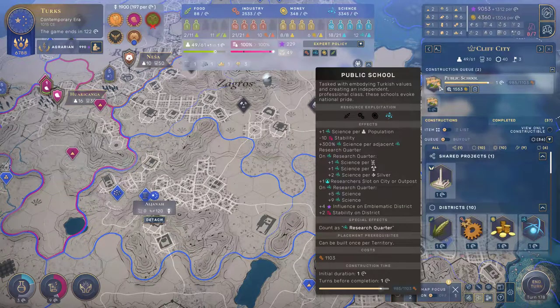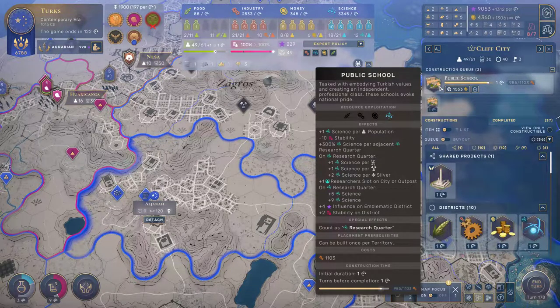These public schools do give you certain bonuses. Among them, one science per population — that is great. We have 49 population already, so that's 49 science. But look at the next one after that: stability, that doesn't matter. Look at the one after that.